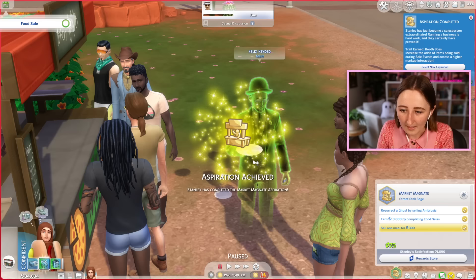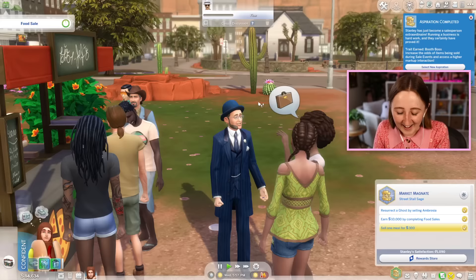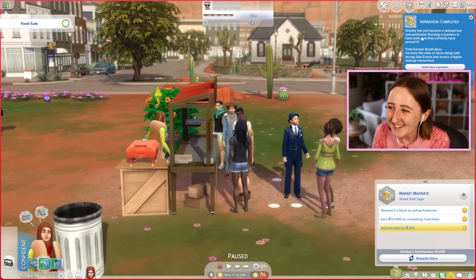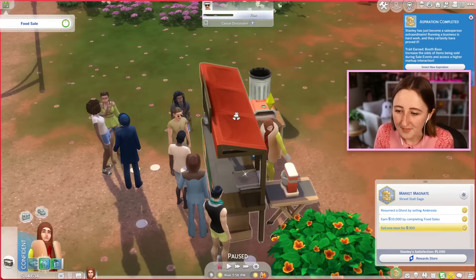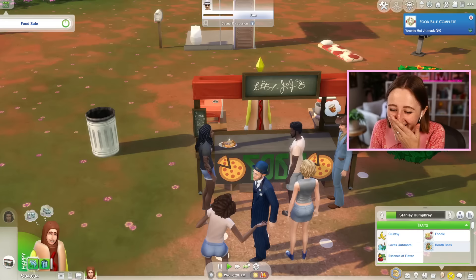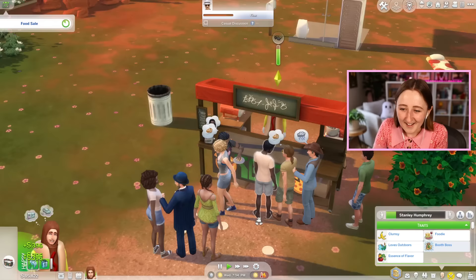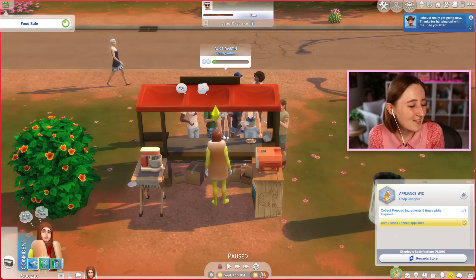We made 84,000 simoleons in that food sale. Aspiration achieved. Is he gonna come back to life? Look — oh, Felix, you're welcome. I mean, I did charge you like 80 grand for that, but he's alive! I've never seen him alive — that's kind of weird actually. Well, we finished the aspiration. Stanley has just become a salesperson extraordinaire. Running a business is hard work, and they certainly have proved it. Trait earned: booth boss — increase the odds of items being sold during sale events and access a higher markup interaction. I think I'm out of food. I need to make something. Oh, I have the thing, I never collected it. That's my bad, I got so distracted by the ambrosia that I never grabbed the food out of the oven. Well, this is worth 264. Booth bosses can set higher markups — 500%? Oh my God. It's worth 396 simoleons. I'm having so much fun right now.